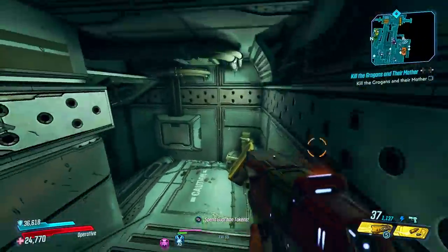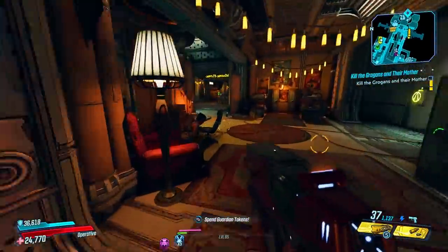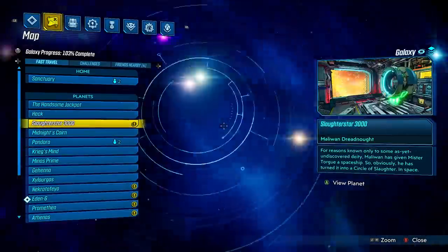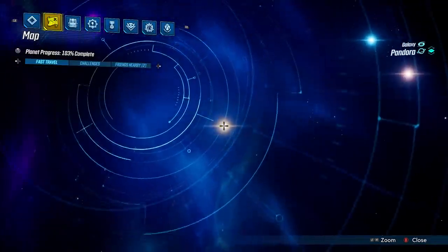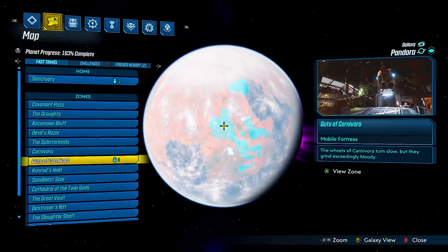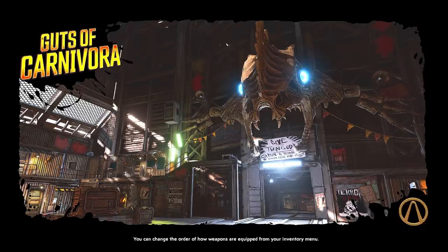Before we continue, in order to get the most XP possible you will need to be on TVHM Mayhem Zero. For some reason within the game, being on Mayhem mode will actually never grant you more XP than what TVHM does. I believe it's a bug and I don't know when it's going to get fixed, but you want to be on TVHM with Mayhem turned off for the most XP possible.